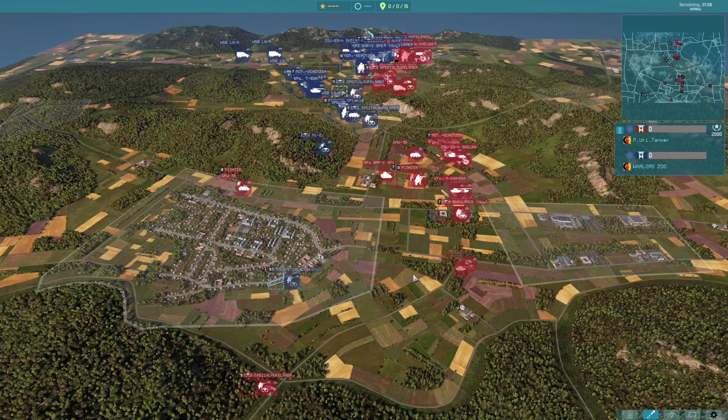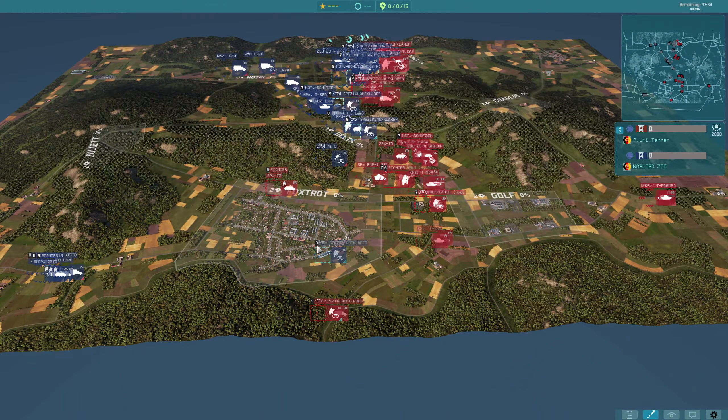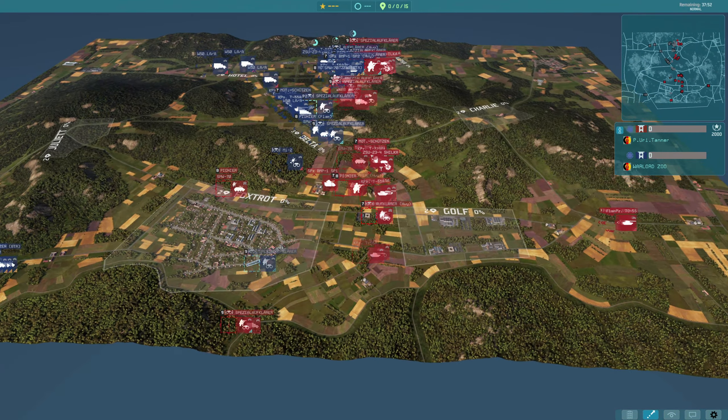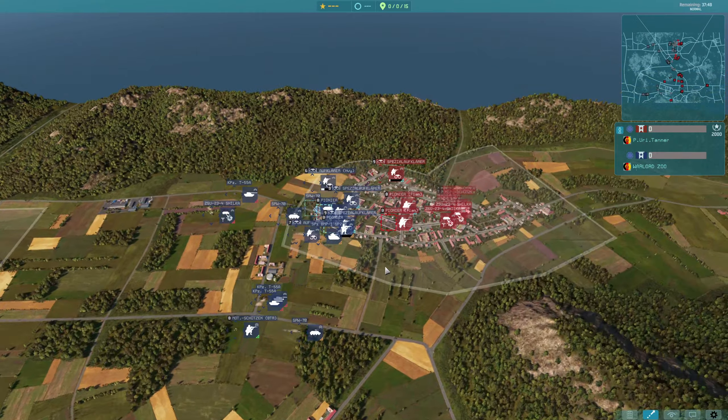Pioneers aren't usually the best for that job because they have satchel charges rather than a rocket launcher. Loads of units peeling off towards the middle. Tanner hasn't gone for the usual and pushed into Foxtrot, and I mean, he would have taken it — he had more than enough units there. Up here at the top, however, we do have the push coming in from Warlord.